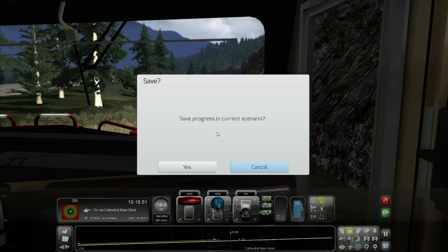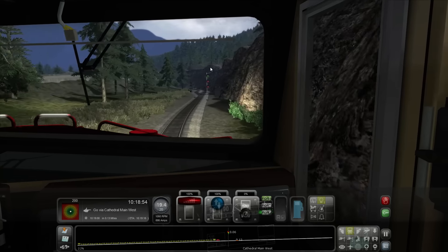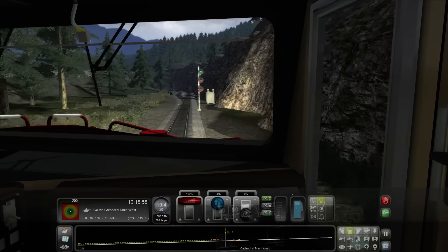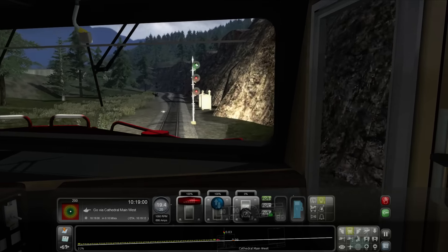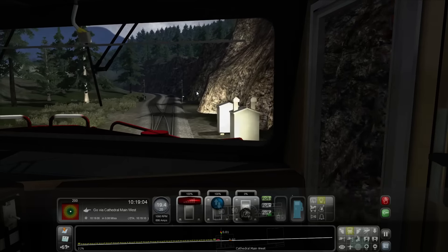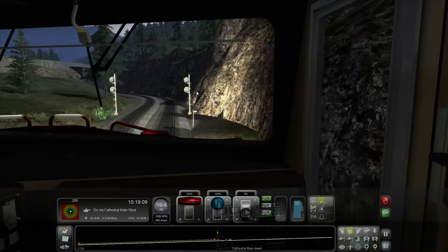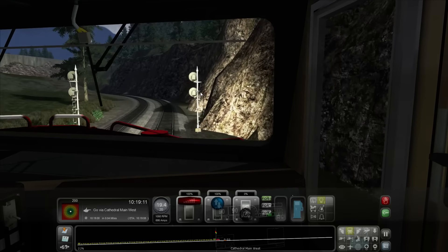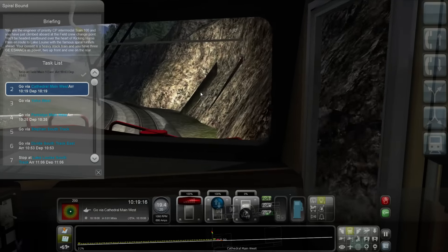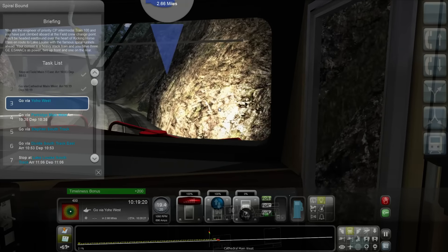I'm going to save right here — save progress in the current scenario. We've got a green light still; they wouldn't stop you with a green light. 140 feet — did we make it in time? Yes, excellent! That's what we want to see.